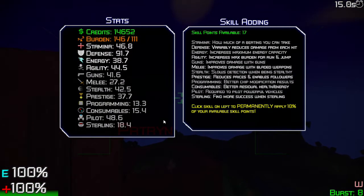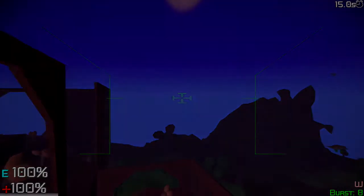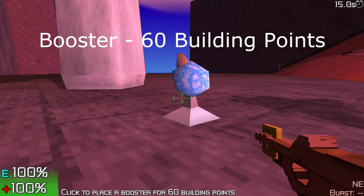These are my skills without the booster item active. Heading back toward the base, you'll see all my skills are up by 8.3 from this booster item — that's pretty significant. It's a pretty powerful item, has a huge coverage area, and only costs 60 building points.